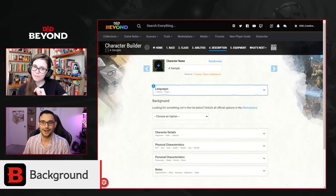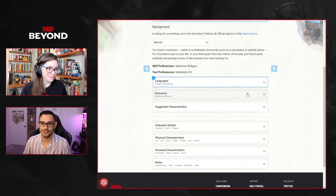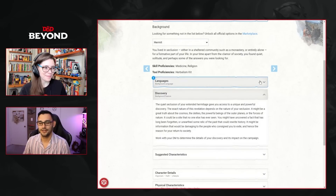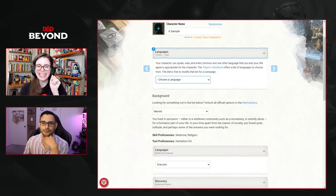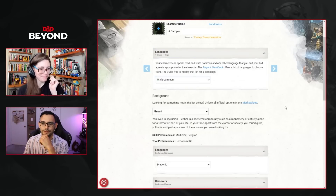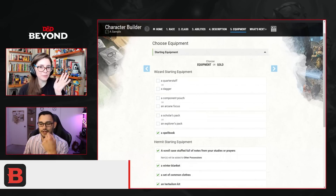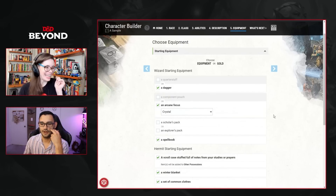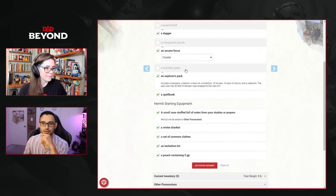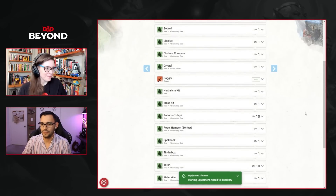For background, Hermit definitely comes to mind — great fit for a character who lived in seclusion. You get an extra language proficiency, plus Medicine and Religion proficiency. For languages, Undercommon and Draconic make the most sense for this character. For starting equipment: quarterstaff, dagger, arcane focus — you can get a crystal as an arcane focus, which is very cute for this character — and scholar's or explorer's pack.